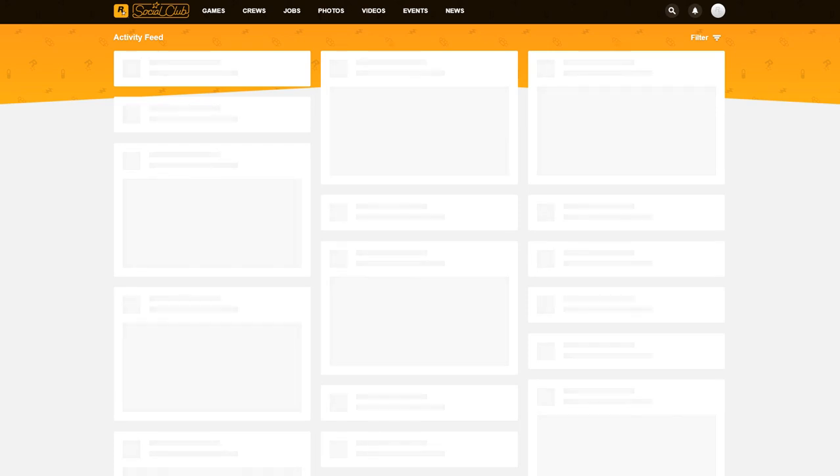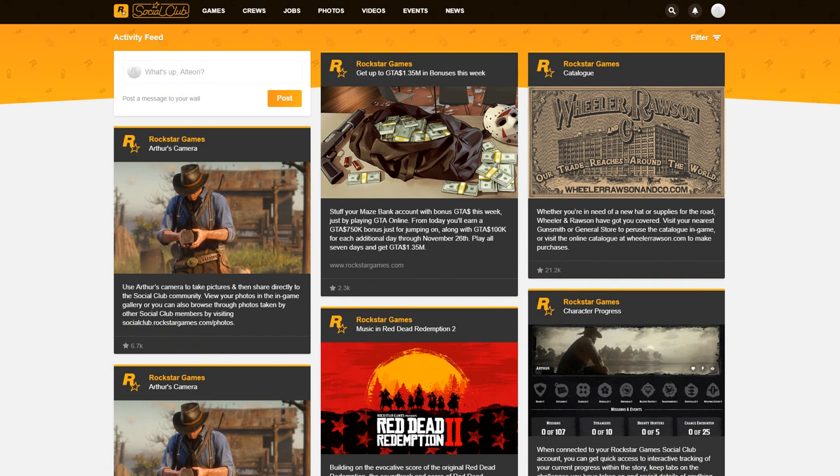Hello everyone. This is for the gaming channel. I signed in to the Social Club and had the issue where everything was coming up in Russian. It was very annoying and frustrating, so here is how you change it if you happen to get a link and your Social Club for Rockstar Games is in Russian.